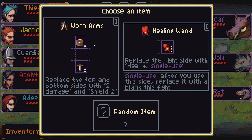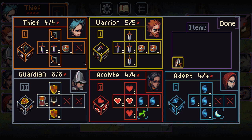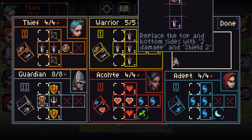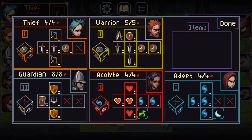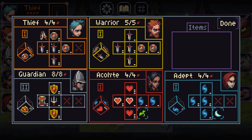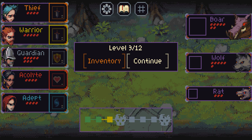We now have an item: worn arms. It replaces the top and bottom sides with two damage and two shield. So for example, if we put it on the thief we'd have two shield on top and two attack on the bottom. I don't particularly want that on the thief. Actually, putting it on the warrior is not too bad — it makes him a bit more defensive but a bit more aggressive. I'll put it on the warrior; it feels better on the warrior.